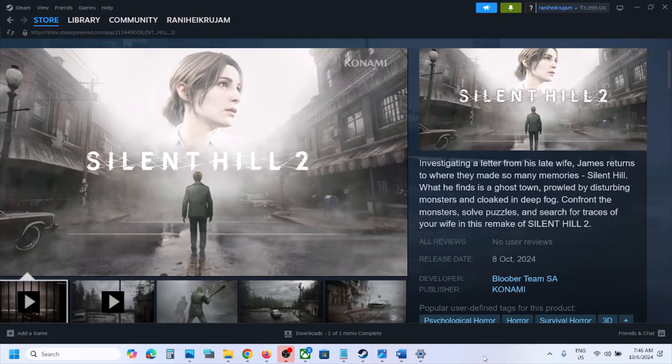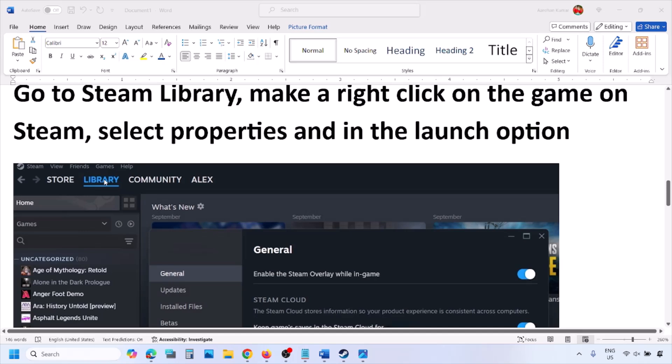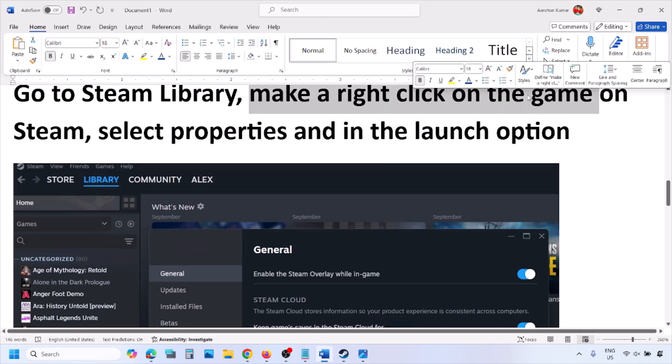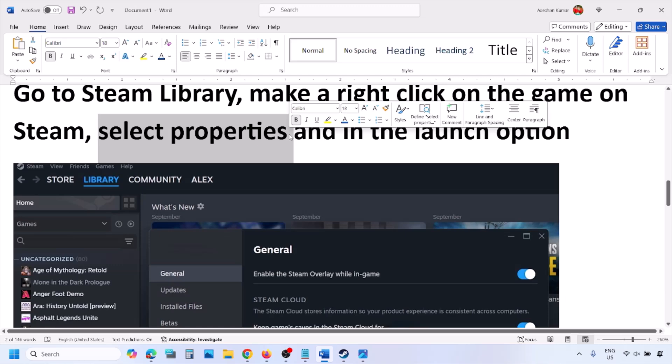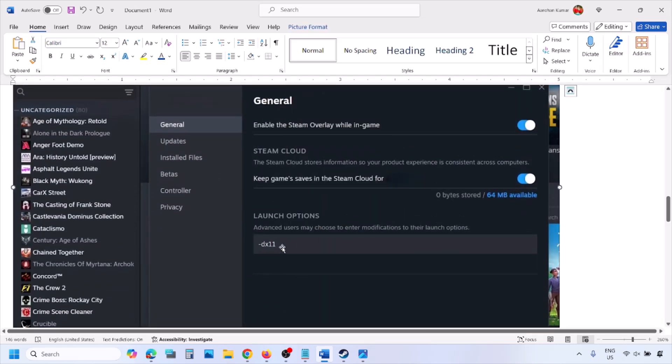Hello guys, welcome to my channel. Today in this video I'm going to show you how to fix when the game is crashing on your Windows computer. First of all, try DX11 or DX12 in the launch option. Go to Steam library, right-click on your game, select Properties, and in the launch option type in -DX11, then launch the game and check.